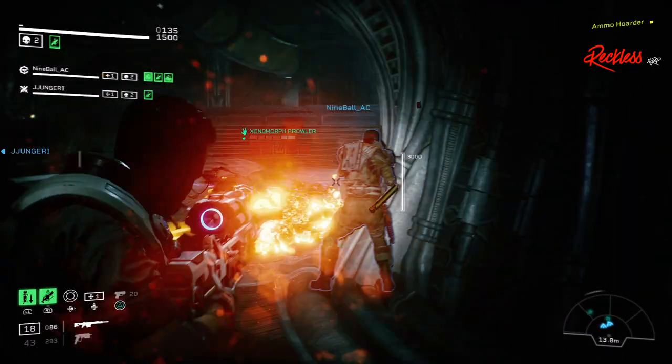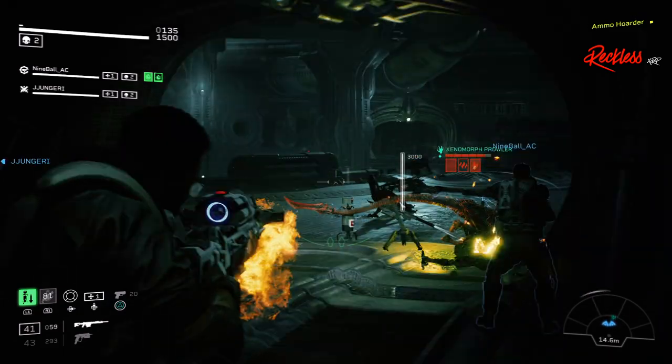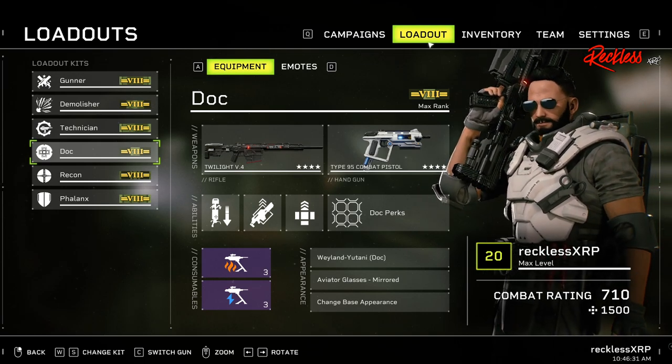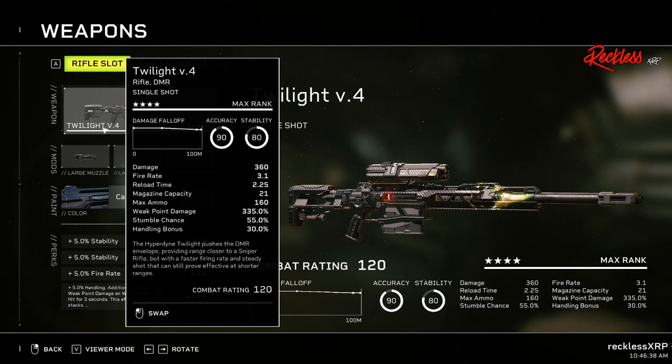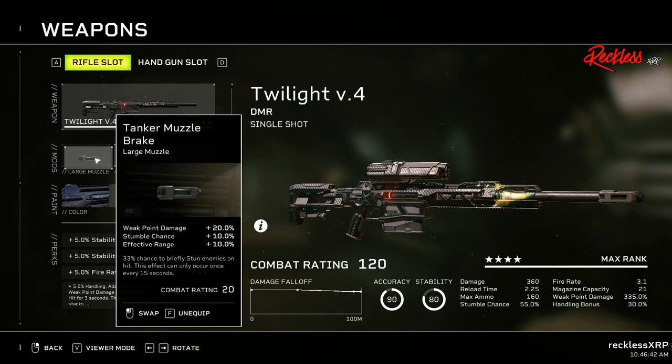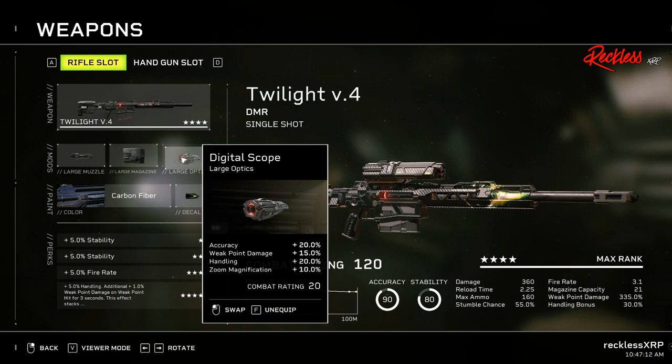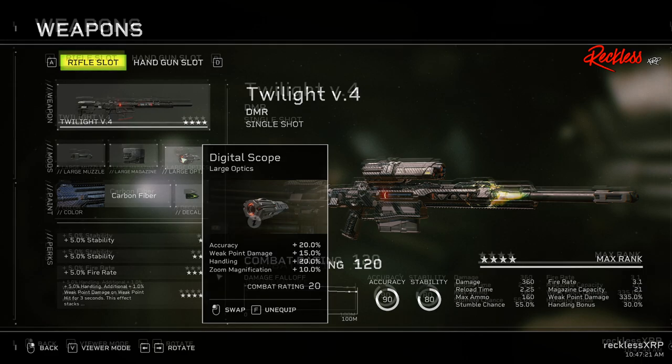All of these weapons I go over are maxed out in order to get the highest benefit out of each weapon. When it comes to weapons, you can actually use any type of weapon that fits your playstyle. Personally, when it comes to the doc class, I like using the Twilight V4. For the mods, I use the Tanker Muzzle Break, which gives me a plus 20% in weak point damage, a plus 10% in stumble chance, as well as effective range — and overall, this gives me a 33% chance to briefly stun enemies on hit, though this effect can only occur once every 15 seconds. Then we also have Armor Piercing Rounds, which is a large magazine giving me plus 30% magazine capacity as well as plus 25% damage against armored targets. And then we also have Digital Scope, which gives me plus 20% in accuracy as well as handling, plus 15% in weak point damage, as well as a 10% zoom modification.